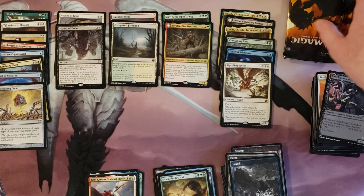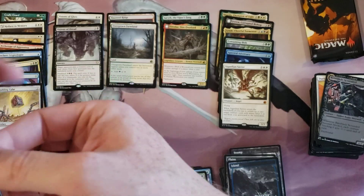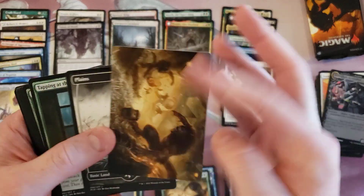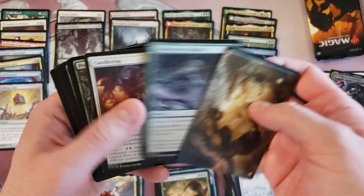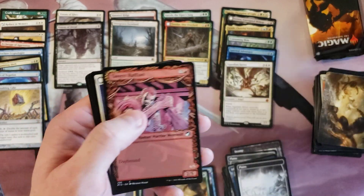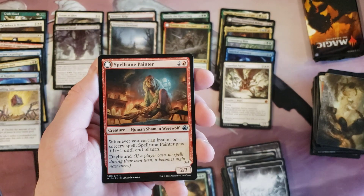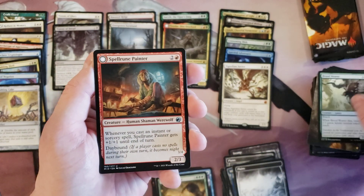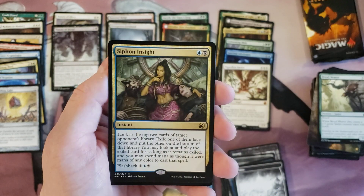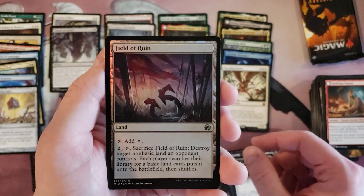Wow, Doubling Cube — cards you don't know that they added. That's probably it for the list, folks. Siphon Insight and a foil Field of Ruin.